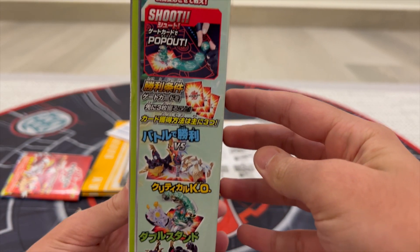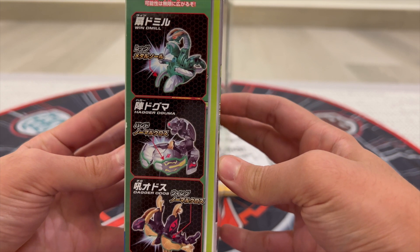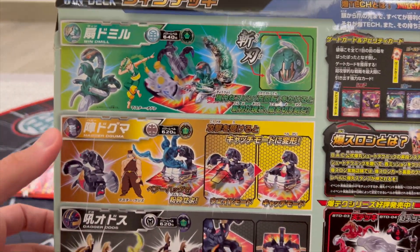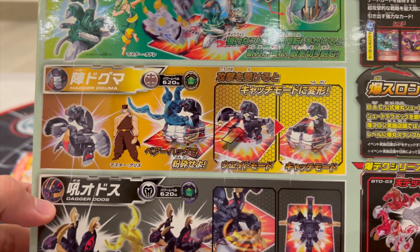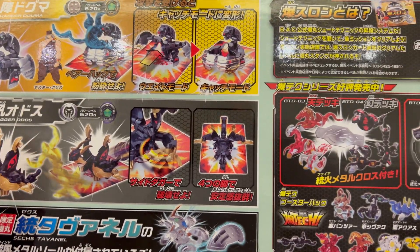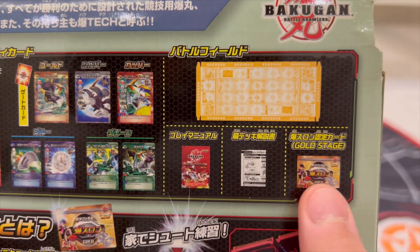This is the side of the packaging which shows about the critical KO and battling stuff. And this is the other side of the packaging which reveals the three Bakugan and their special gimmick. And this is the back of the packaging — a lot of information here. This side shows the special spinning blade gimmick for Windmill, over here is Hager Doguma with the snatching gimmick, and over here is Dagger Odos with a very good defense and occupy-space gimmick. This side shows the cards that come with it and some of the paper and information.